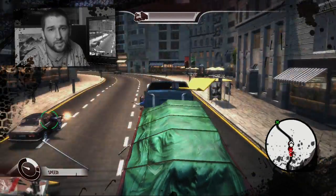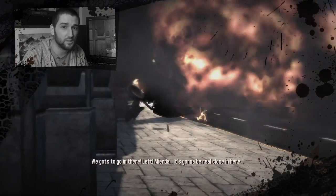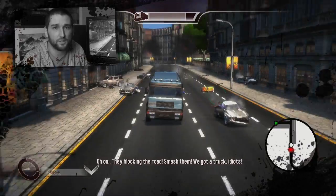As you start to get to the edge of Romanian territory, they get more and more desperate, more and more fevered about stopping you and stopping this truck, so they start to throw down dynamic ad-hoc roadblocks. The cool thing about the truck is you can use the forward melee attack just to smash straight through them.